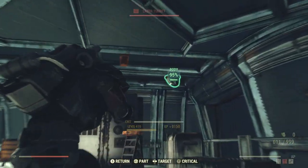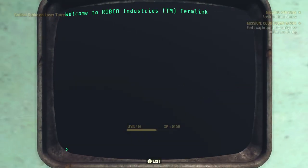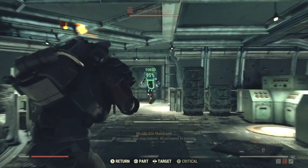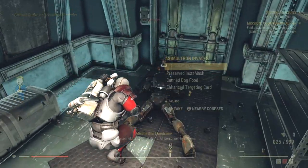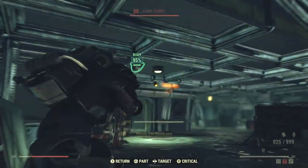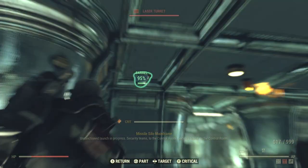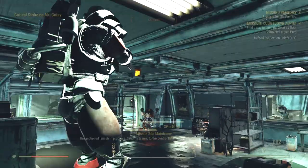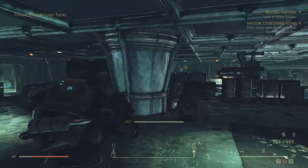We'll quickly take out the turrets so they're not shooting us when we're on the computer. That assaultron down there is going to come up really quickly and start blasting, so we initiate and take him out. Now all we need to do is hang tight and wait for the chiefs to start prepping the nuke, while we go around and clear the turrets and any enemies — that way things are happening simultaneously and we're not wasting time.